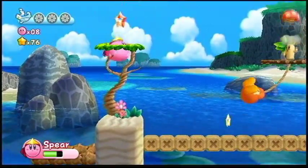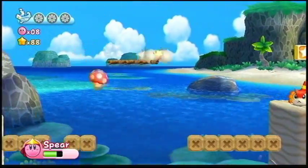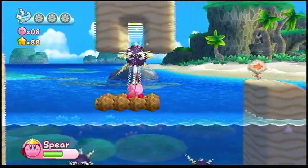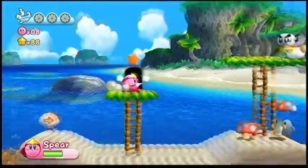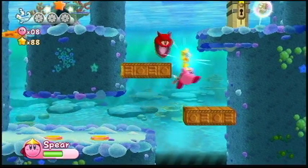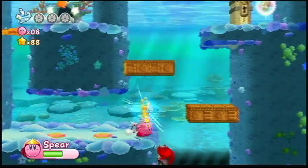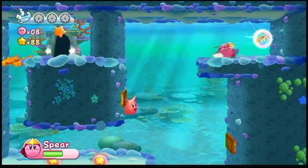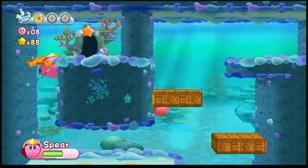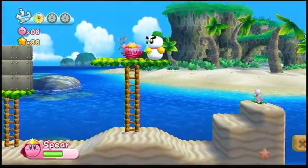Speaking of Spear — if you have multiplayer going on, each character is basically an extension of an ability. Meta Knight is just basically a buffed-up Sword ability. DDD is just a glorified Hammer. And Waddle Dee is the Spear ability. Waddle Dee being the Spear? It's so weird, but it kind of makes sense. You get to play as Bandana Waddle Dee — the best man Waddle Dee, the best one around.